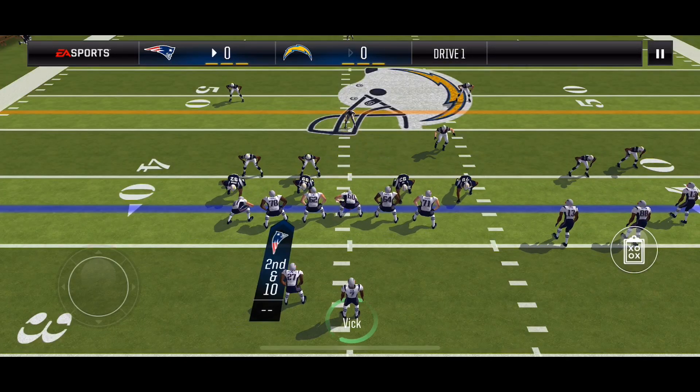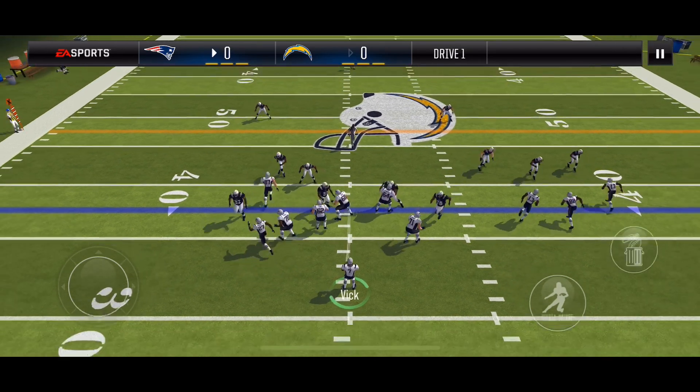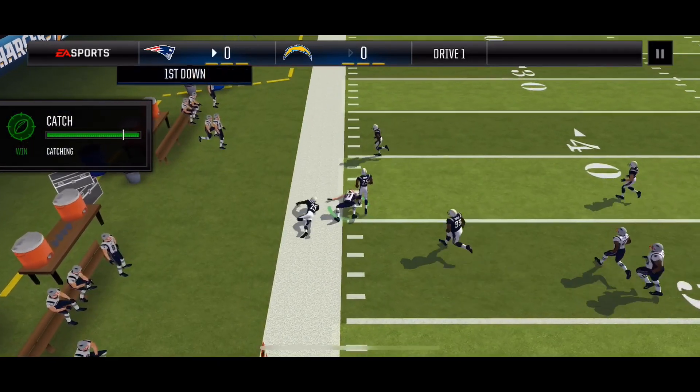Second down, going with quick stance flipped — this is man coverage. I know it because that middle linebacker moved from left to right, so my tight end would do his out route. I hit him and he gets the first down.